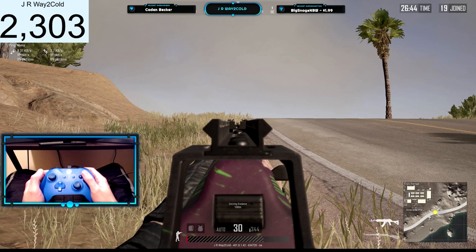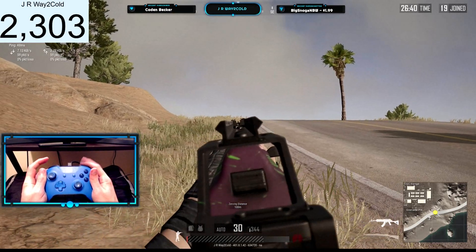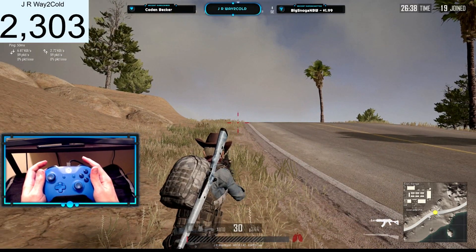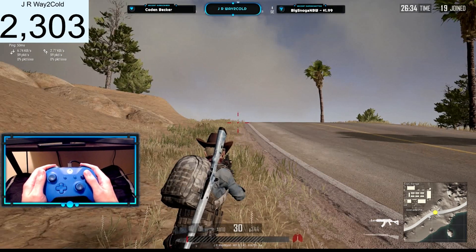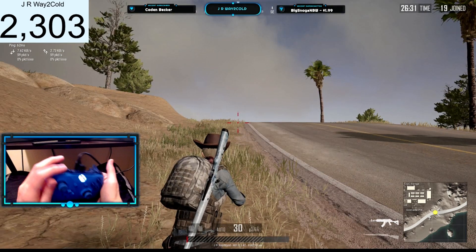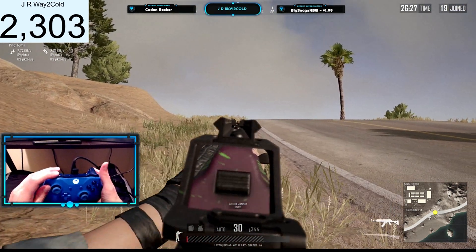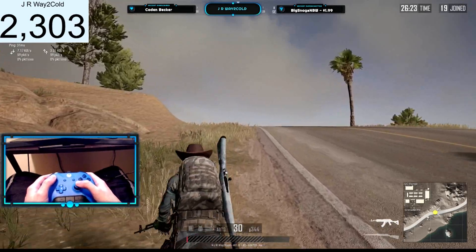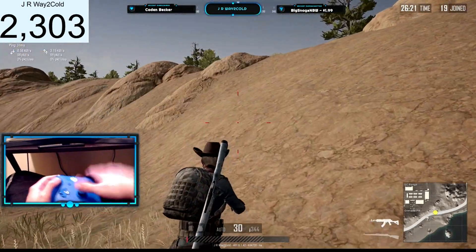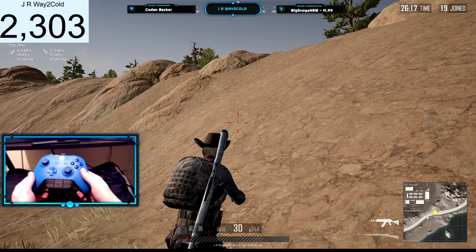I kind of like that part. And then if you want to lean, you use the top bumpers, which is pretty cool. But for me, I feel like that would be really awkward because I don't really play claw. So if you're going to use Type C, you would generally have to hold your controller like this, and to lean you would have to do this. Also, another thing that I don't like about it is you can't soft aim. So if you play a lot of third person, which is probably what PUBG console is, you can't soft aim, which would probably put you at a pretty big disadvantage.